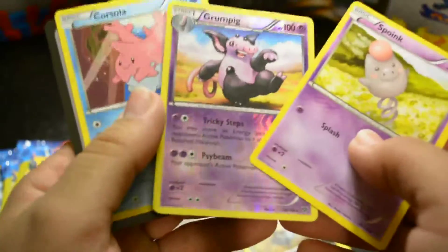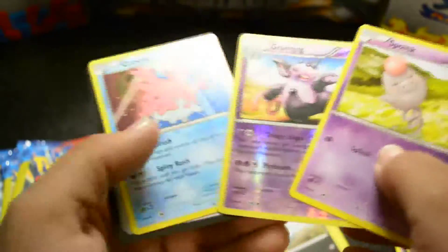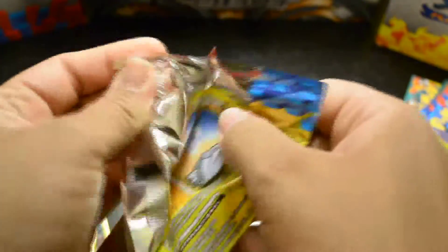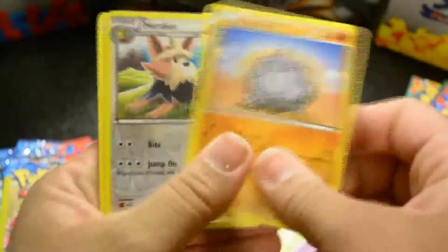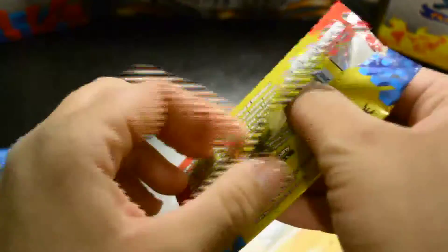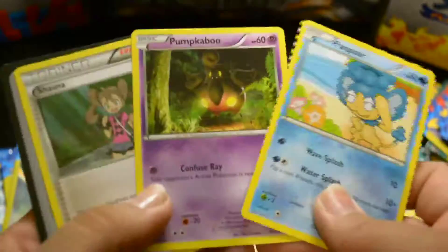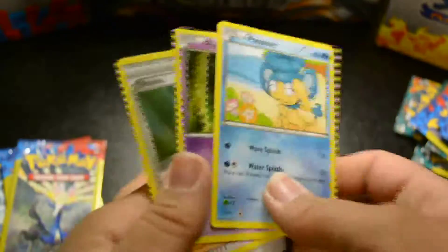Because again, I started collecting when Breakthrough just came out — or Breakpoint. Here's a Grumpig — a Snubbull and a Grumpig! There's another reverse Herdier — I like calling it Perdiere better. Oh, Pumpkaboo! I think Pumpkaboo is so cute. I want the Pumpkaboo plushies so bad.